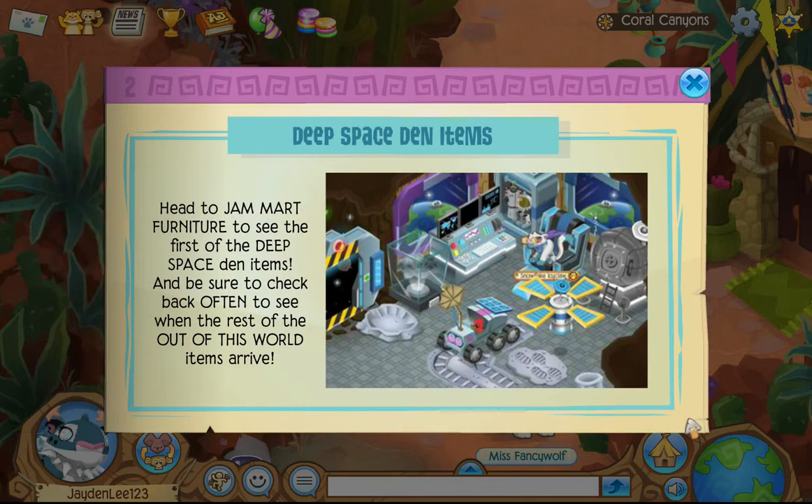A spring vessel. Head to Jammer Furniture to see the first of the deep space den items. Be sure to check back often to see when the rest of the out-of-this-world items arrive.